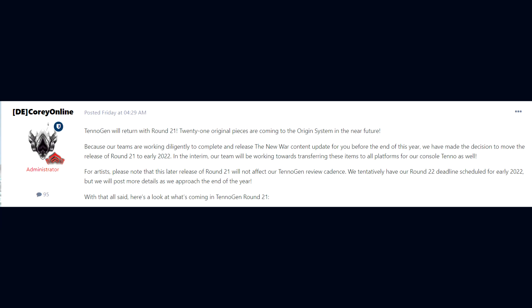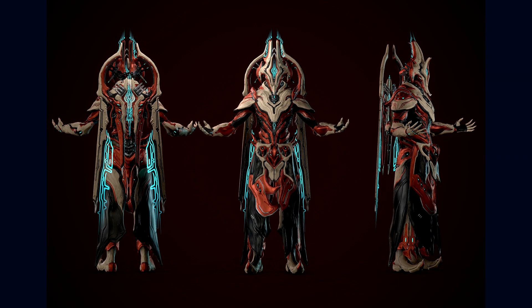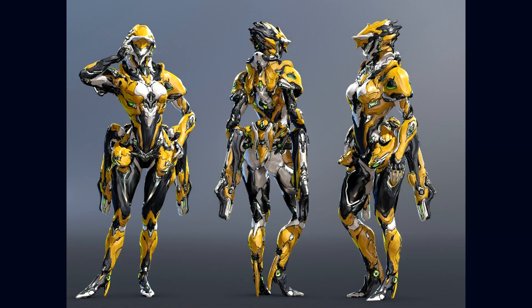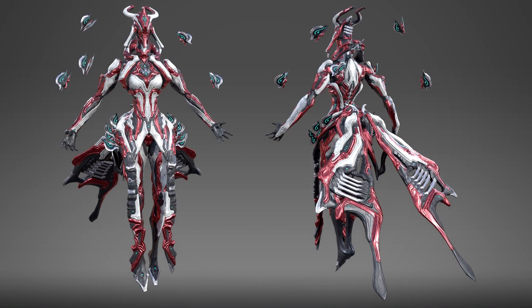With all that said, here is a look at what's coming in TennoGen round 21. Firstly, we have the Harrow Algalus skin by Guzmo, the Mesa Mesnificent skin by Kakarot2812, Protier's Technicron skin by Master Noob, and Titania's Pixlr skin by Kakarot2812.